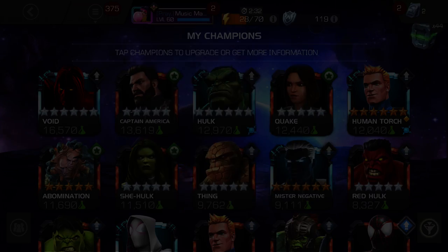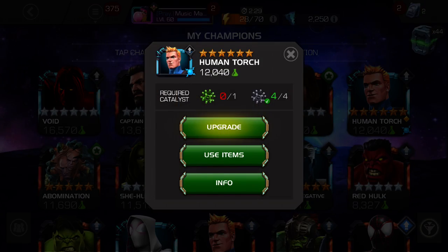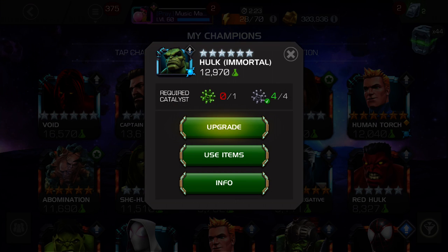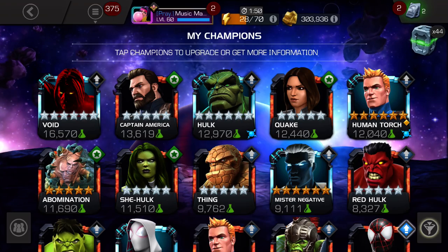Number four is Immortal Hawk. This man has some beastly animations — especially his SP3, where he just grabs the opponent by the legs and starts throwing them around. His heavy attack is amazing with the little thunderclap. His SP2 he charges at somebody, and his SP1 throws punches. Yeah, he's number four.